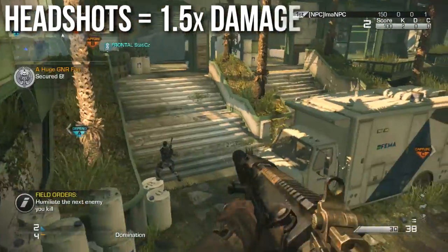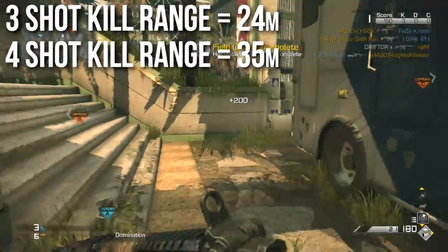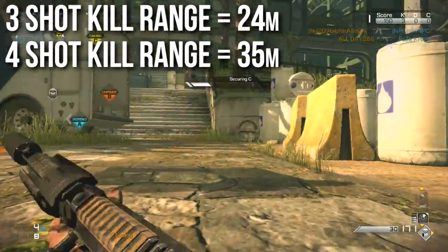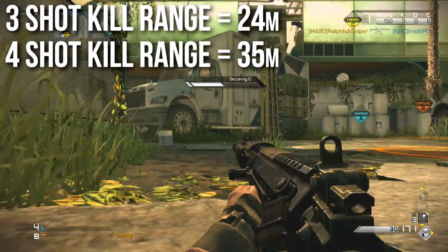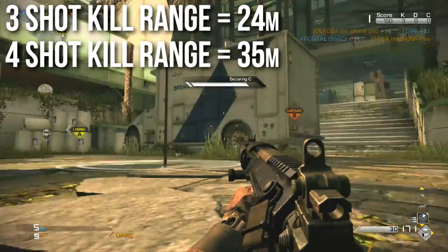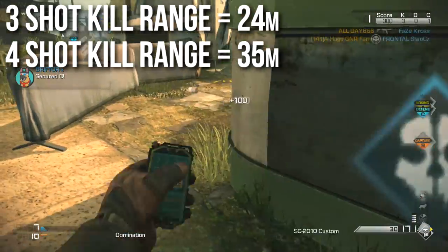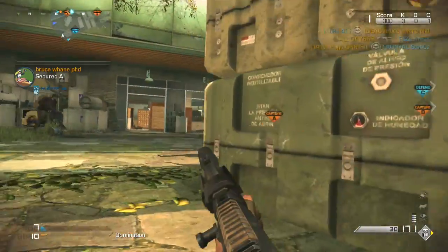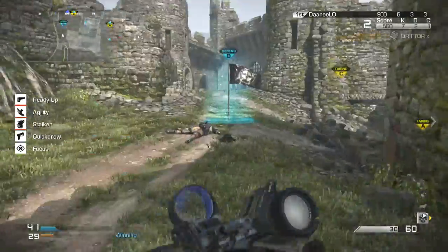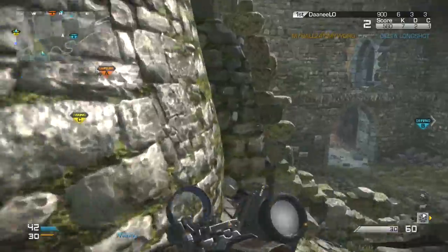The ranges specifically are: for the three shot kill range, 24 meters. This is the range at which most of your submachine guns are already doing their minimum damage — with this weapon, you still have three shots to kill. Your four shot kill range, which I would call the consistent kill range, is 35 meters. This is pretty normal range for assault rifles, it's definitely not the lowest and definitely not the highest of the pack. The base damages are a little bit low at 35 and 20 — most of the other ones are more like 45, 49, and 24 — so this one is a little bit weaker when punching through objects compared to other assault rifles.